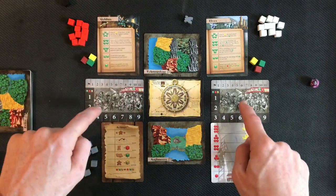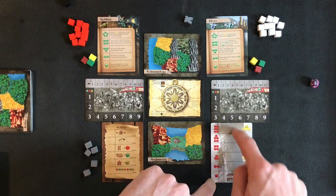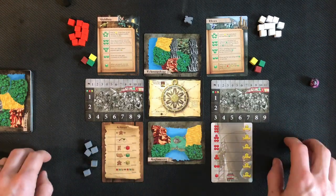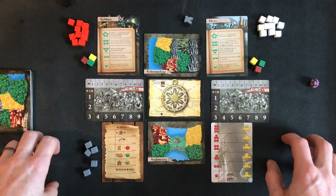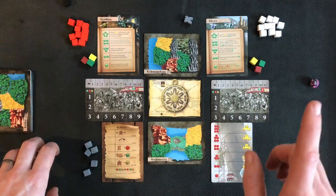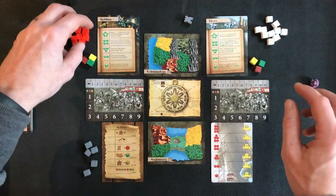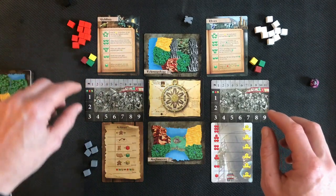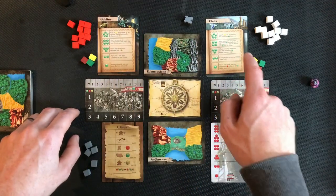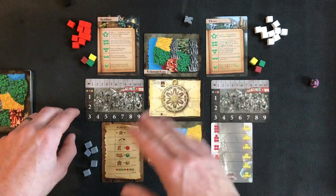We have our compass card driving the AI, our two factions, homelands, score trackers, action list showing what you can do each turn, and the tower — one of the action types you can build and rise to the top. You win by having the most victory points, shown by crowns. The game ends when all your armies are in play, you reach the top of the magic track, or you reach the top of the tower track.